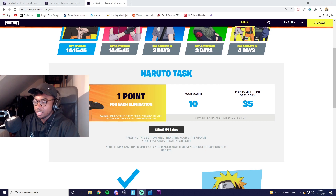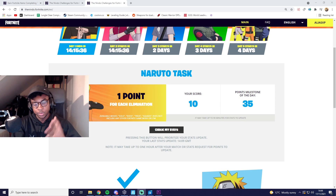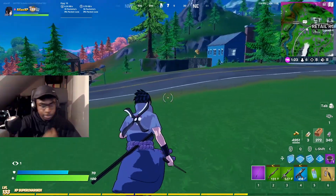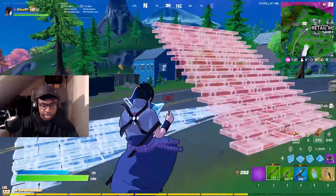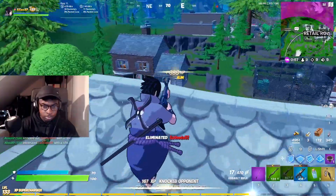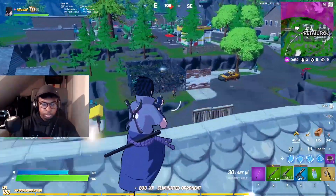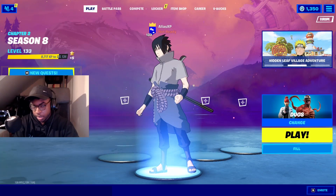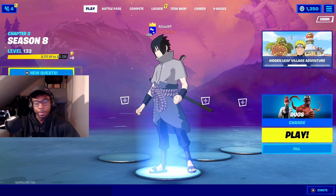So you can do bot lobbies if you want, you just have to party up with whoever, but just make sure that it's in one of those four base modes. All right, I need one more kill. I should have the glider. There it is! All right, so we got the 35 kills. Let's now go back to the website and see what it says.